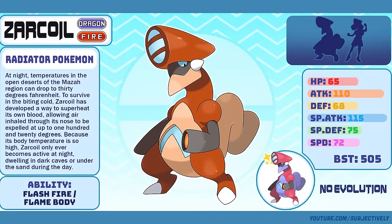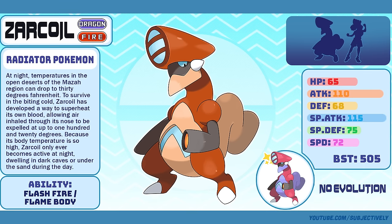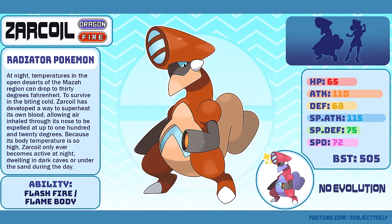Zarkoil, the Radiator Pokémon. Everything I said about Frizzard can be said about its nocturnal counterpart, Zarkoil. Its Smogus prompt was 'Night,' and I thought about how cold deserts get at night. Space Eater Dragon to accompany the AC Dragon — it's perfect. Even after redesigning Zarkoil slightly, I still think that Frizzard is my favorite of the two. Sorry, buddy.